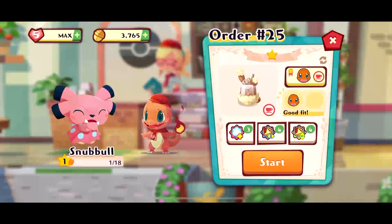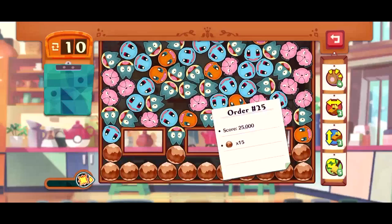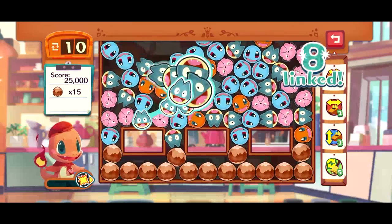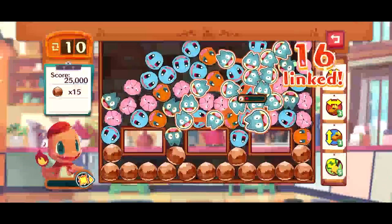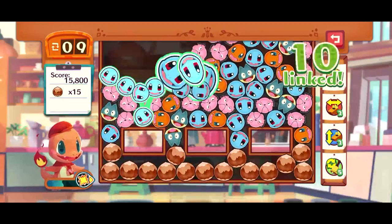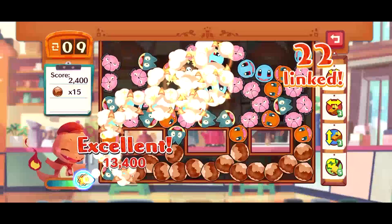Before you start your order, a recommended Pokemon will be shown to help you choose which one to use if you're not sure. You also have access to different boosters — some can be used before the level so they're available right when you start, and others are available during the level as well.